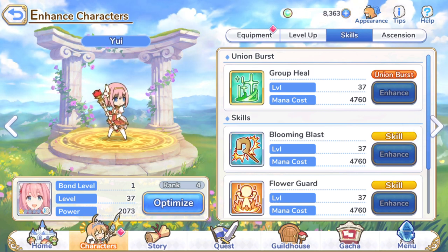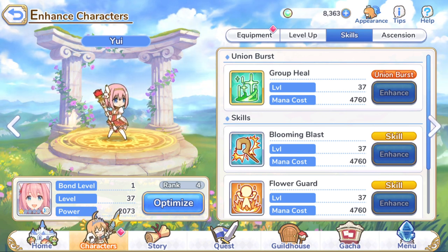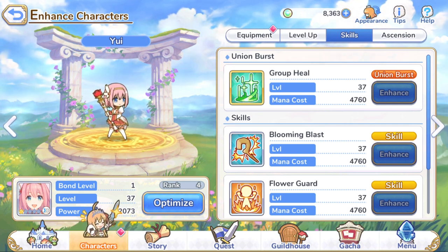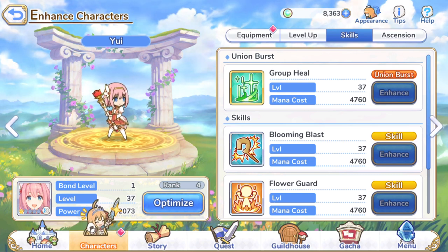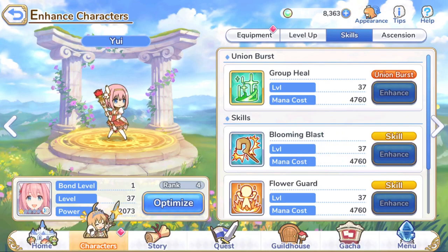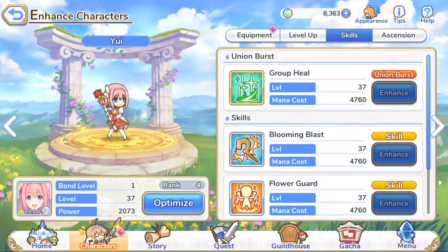Finally we have Yui, the last unit we have anywhere close to being built up. So we have 7 units as a work in progress. I'd like to get that up to 10 for at least 2 teams, but I'm still on the fence about the other 3 units. If you guys have suggestions, preferably 2 stars or lower, let me know in the comments. Yui has a group heal that recovers all allies' HP by 448 at level 37, rank 4. She'll be another solid healer with very good other skill sets as well.